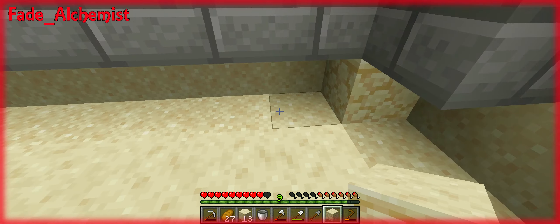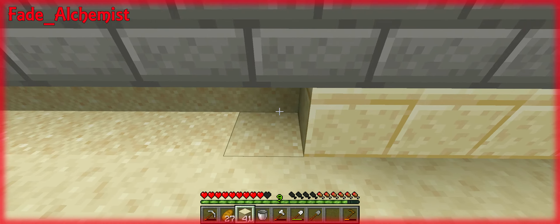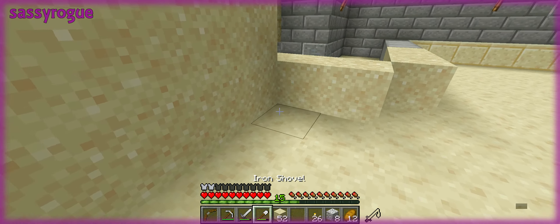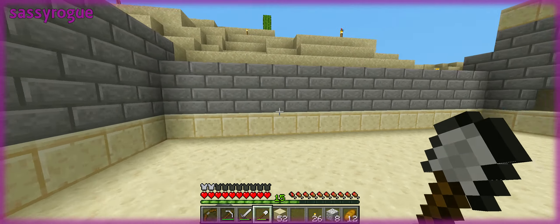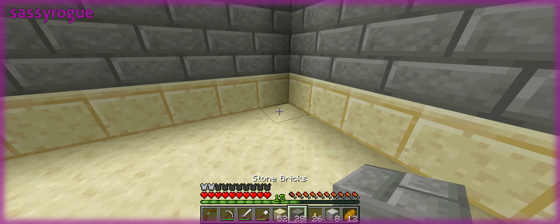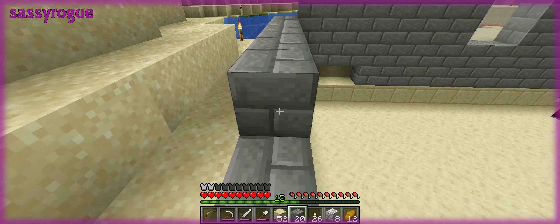I'm gonna put some of this stone brick and make it cracked. Getting fancy! Give me some — not all of it though, just some of it. Here, take half a stack. It's on the floor. I need to do this up one more. Okay cool, we can see some of it above ground now.